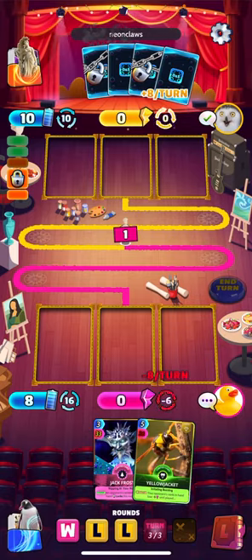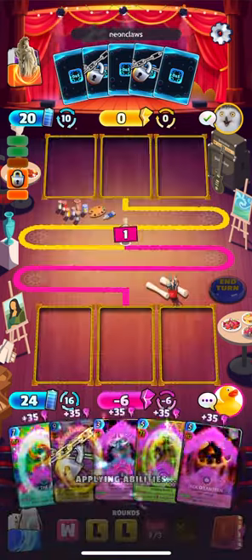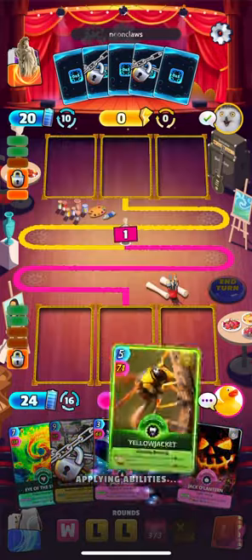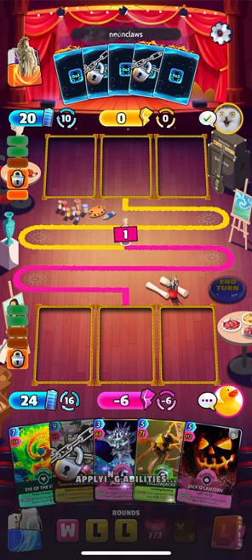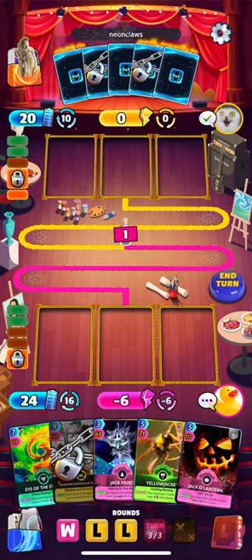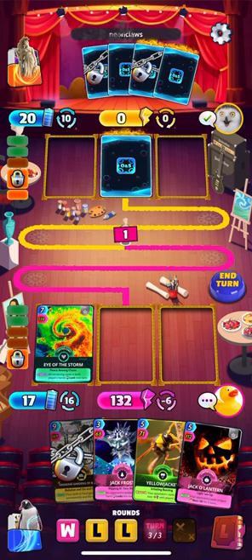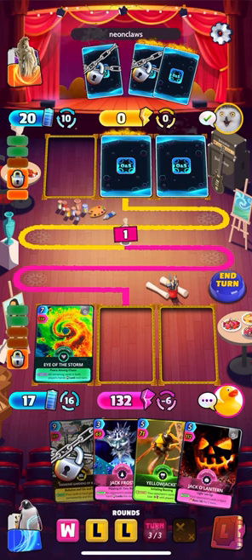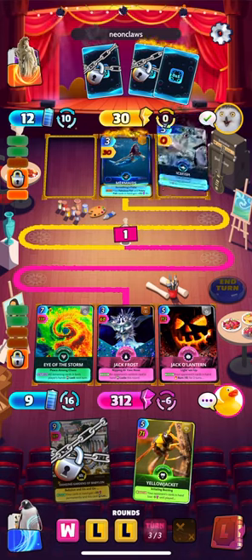He locked the same card again. There's a good buff for us — Yellow Jacket hidden. Up to 24 energy, so we're just going to play down our heaviest hitters here. Debating if I need to play Yellow Jacket to win... 244, no, I think that should be fine.